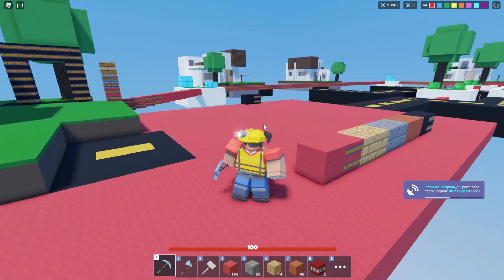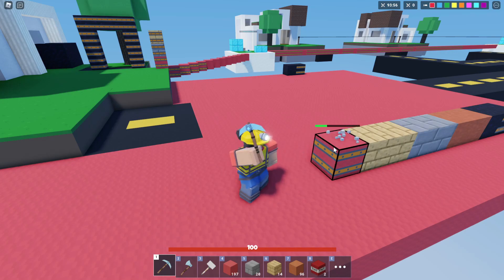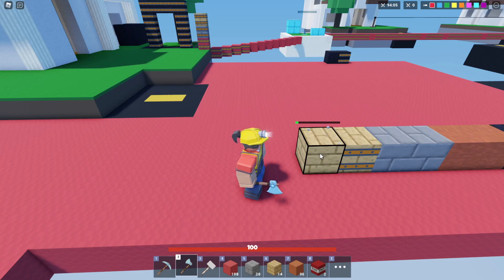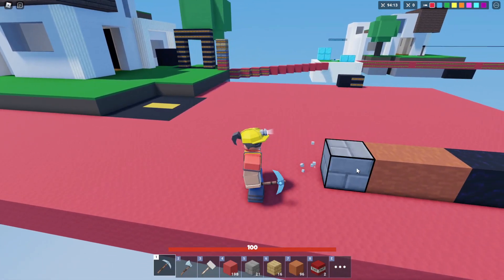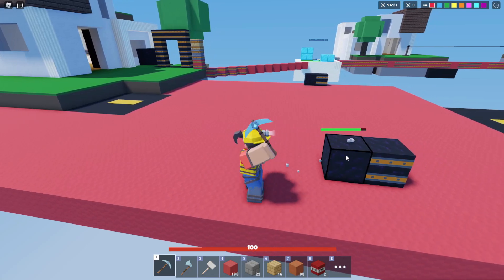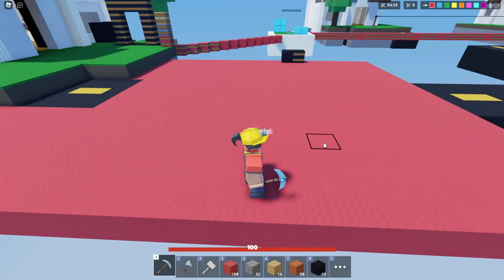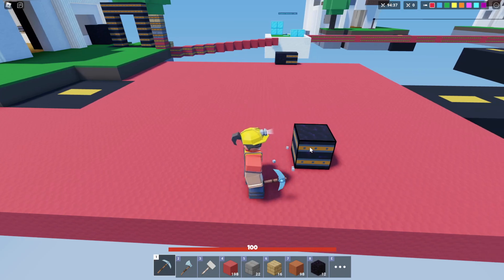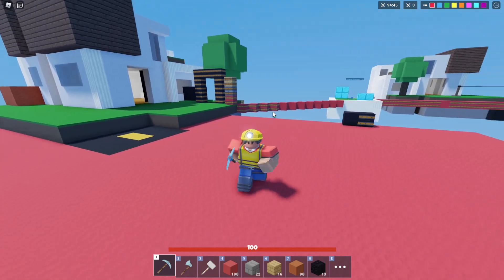We're back with our break speed tier two upgrade — this should be 40% faster mining speeds. The wool blocks actually got deleted in one hit. It's two hits on normal wood with diamond and break speed two, and four hits on the upgraded wood. We're just tearing through that obsidian, but the upgraded obsidian is a lot stronger. Let's test it: six hits on the normal obsidian versus nine hits on the upgraded obsidian — so three more hits for the upgraded. I think that's going to be the end for this builder testing.